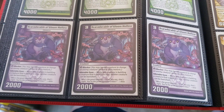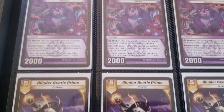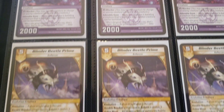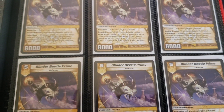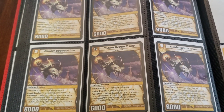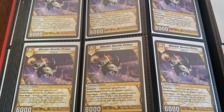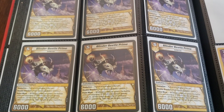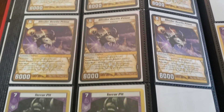We have two more playsets of Scare Adorable of Gloom Hollow — I definitely want to get more of these, because this card's really good. And we have Blinder Beetle Primes out the butt — there's even more of these somewhere else. I keep finding them. I have Blinder Beetles with jokes written on them that people are just throwing out.